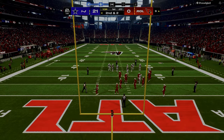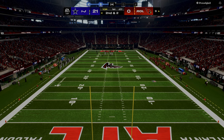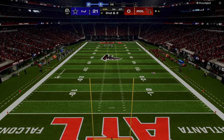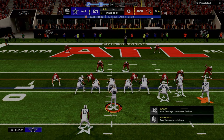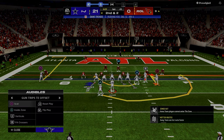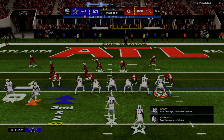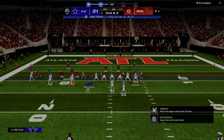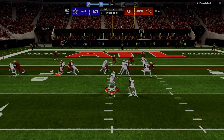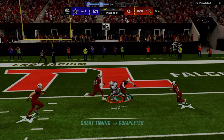If you think about the meta in Madden this year, you basically have bunch strong offset, bunch offset, bunch strong nasty, trips tight end offset, trips tight end offset weak — typically some version of those things. So basically three-by-one formations, and the weakness of three-by-one formations, or one of the best tactics to counter, is really running man coverage. The problem is in this year's game, it's really hard to play man coverage at a high level because so many routes can beat it.